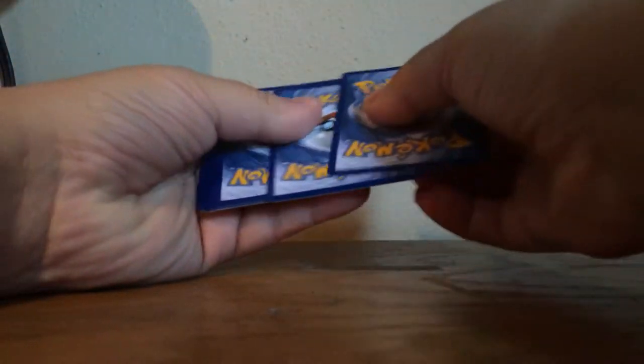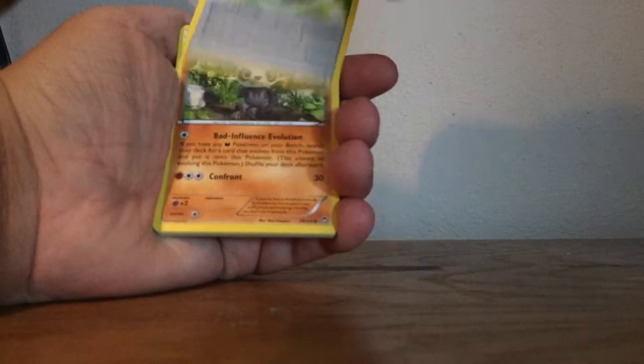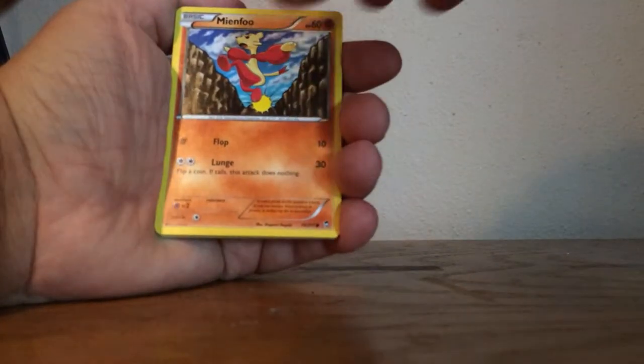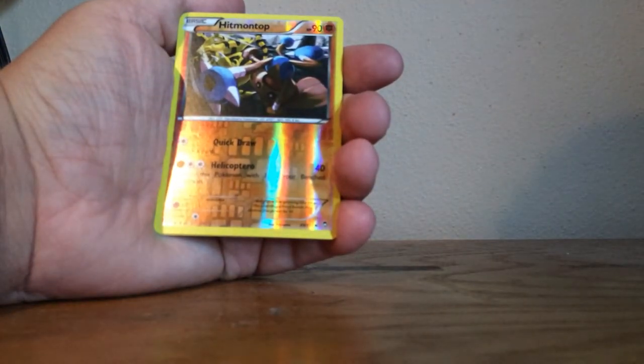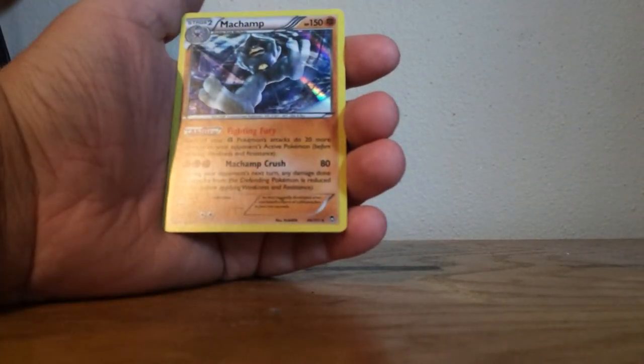Last pack here. Hopefully we can pull an EX or something. Alright, we got Clefable, Herbal Energy, Pansage, Bellsprout, Mienfoo, Plusle, Poliwag, Cubchoo, a Reverse Rare of Hitmonchan, and the Rare is a Holo Monferno. So not bad pulls there. I was hoping to get an EX, but two Holos isn't bad.